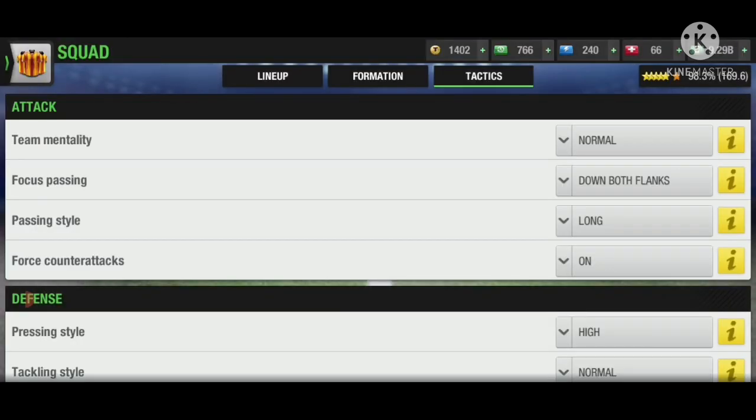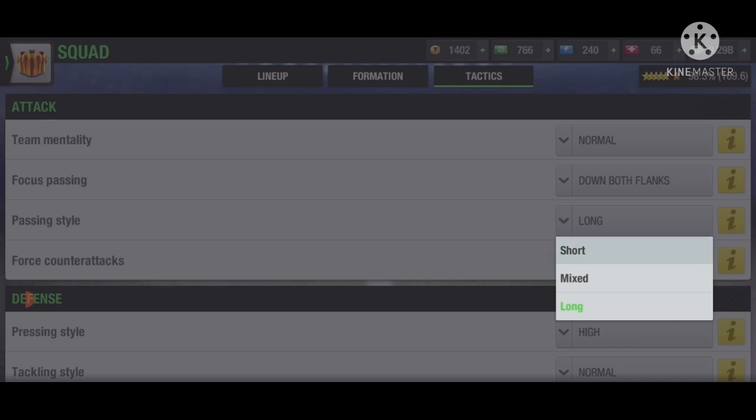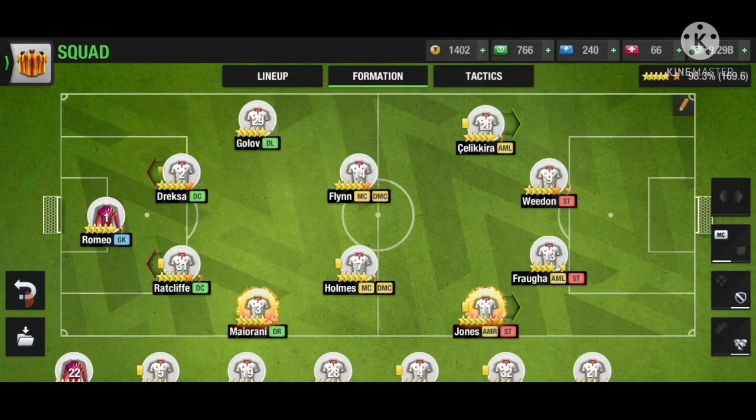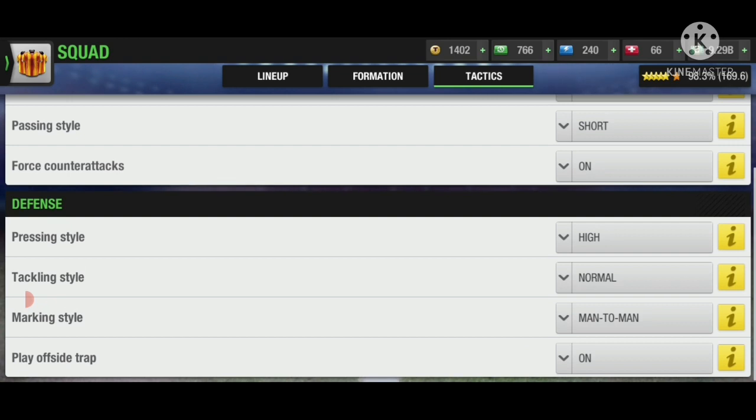Passing style for this formation must be short, because there isn't much gap between your attack and defense, and the middle centers are connecting both lines. Short passing will also help you keep possession of the ball and force counter-attacks.